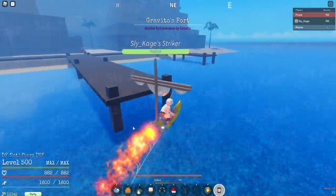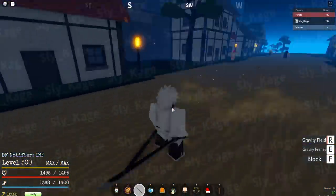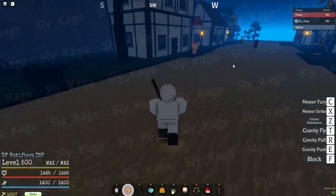Gravito's Fort — a Marine Fort overseen by Gravito. Obviously, that's Fujitora. Grab her. I love this fruit. I absolutely love this fruit, man. It's freaking beautiful.